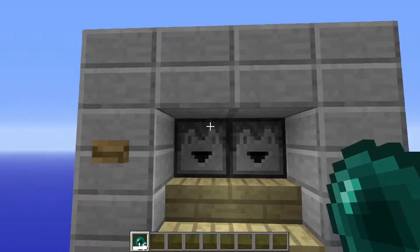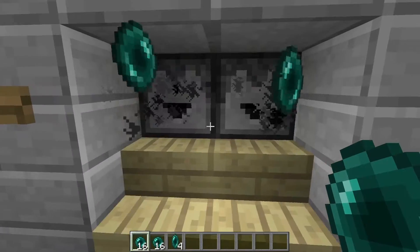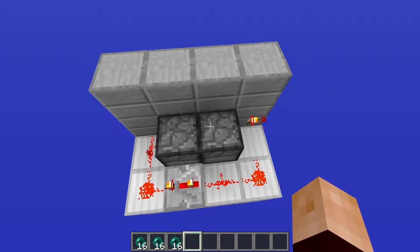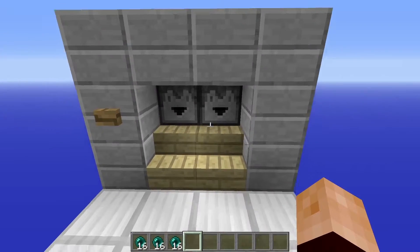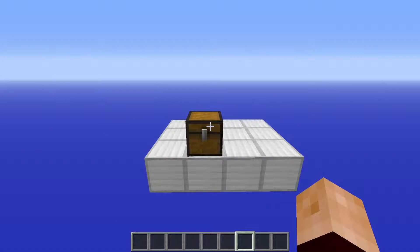Just to prove it to you guys — press it again, and there we are with 16 more. Press it again, and there we are with 16 more. Now it is very small, but what you can do is put hoppers on top with chests and that will add extra storage. Anyways, let's get straight into the tutorial.